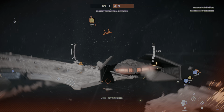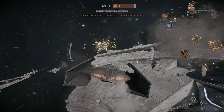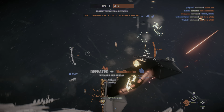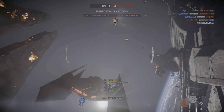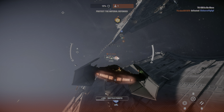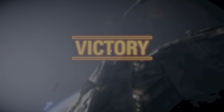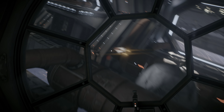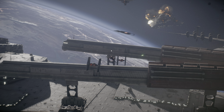That rebel blockade runner is in critical condition. The rebel numbers grow thin — use this moment, annihilate them completely. We've lost one of our cruisers. Defend the one remaining. The rebels will think twice before daring to attack these yards again.